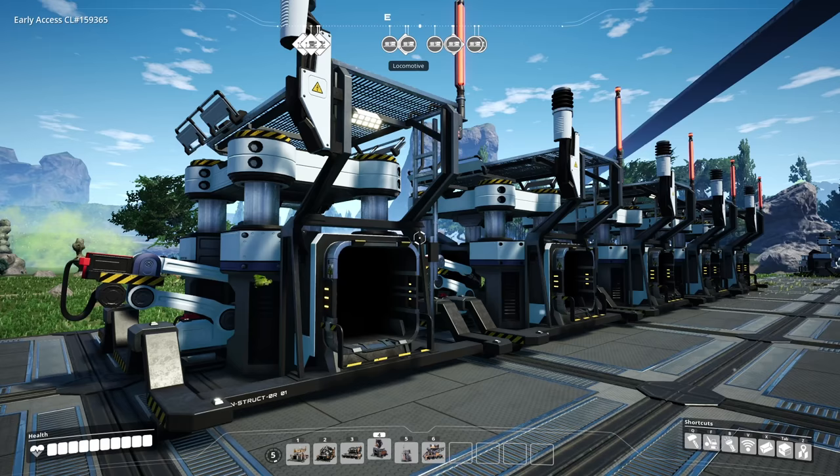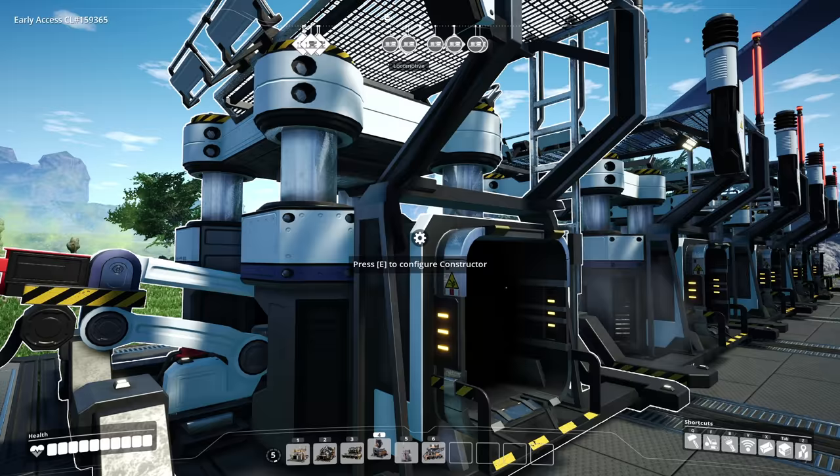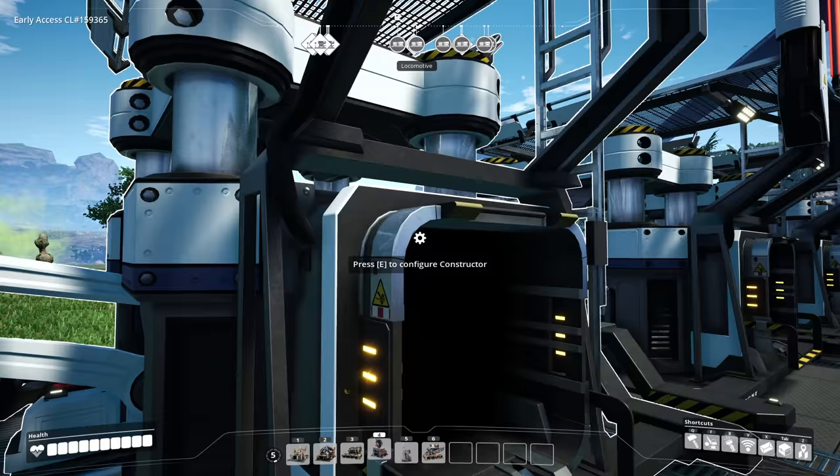Once you've set up a line, did you know that you can actually go in and select the item, then go to underclock or overclock, and either click 'Copy Settings' or press Ctrl+C to copy that selection, which can then be pasted using Ctrl+V or clicking 'Paste Settings'.